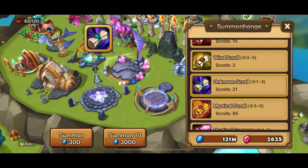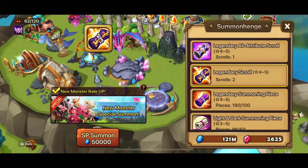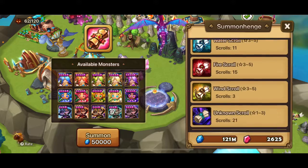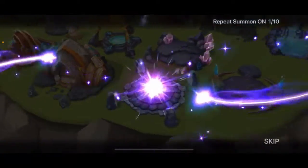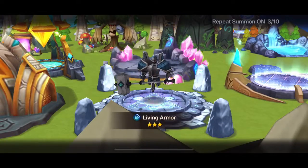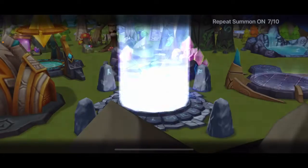Hey guys, welcome to another video! Today we have a summon session with over a hundred scrolls, including several special ones: three legendary scrolls, one all-attribute scroll, and one cookie kingdom scroll. Of course we have a blessing to pop, so let's go for it! That's a giant warrior — an awakened nat 3, which I enjoy — but let's see how long it takes to get a lightning this time around.